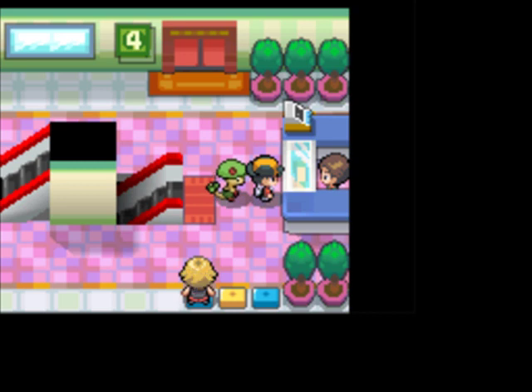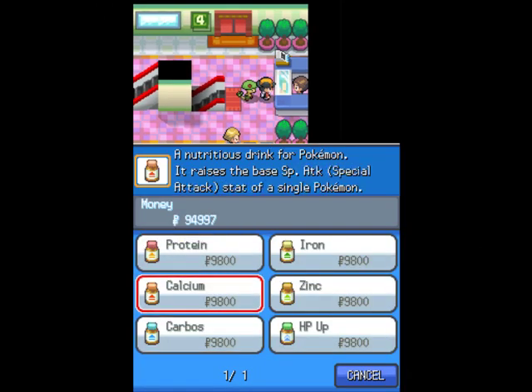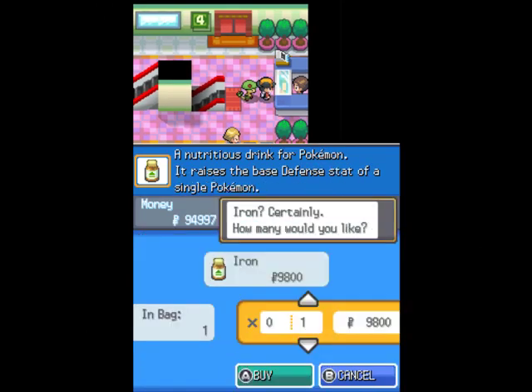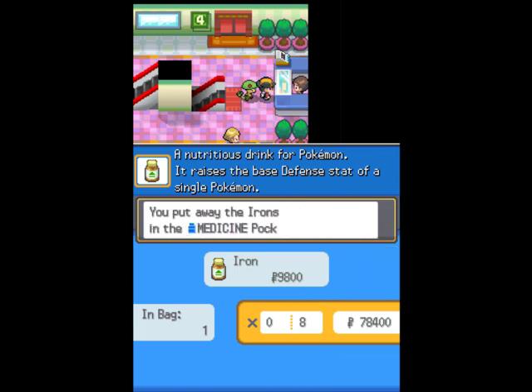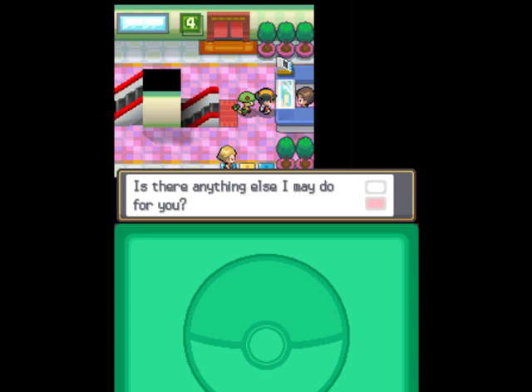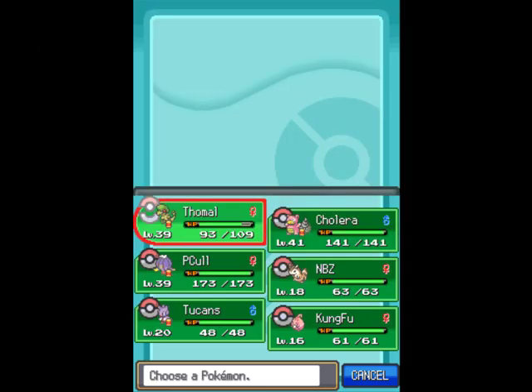Like any good training montage, it starts with shopping. How exciting. So basically, for the sake of our Tyrogue, we need to buy eight of these, which is very expensive — like all of my money. But with all these eight irons, we're going to go ahead and have a look at his stats first.